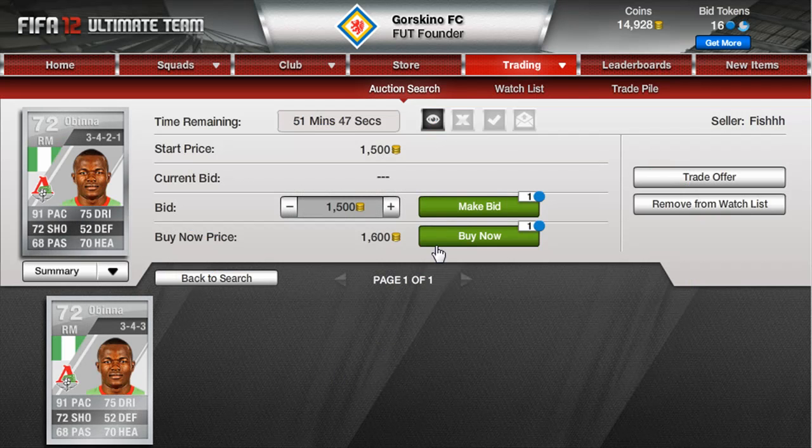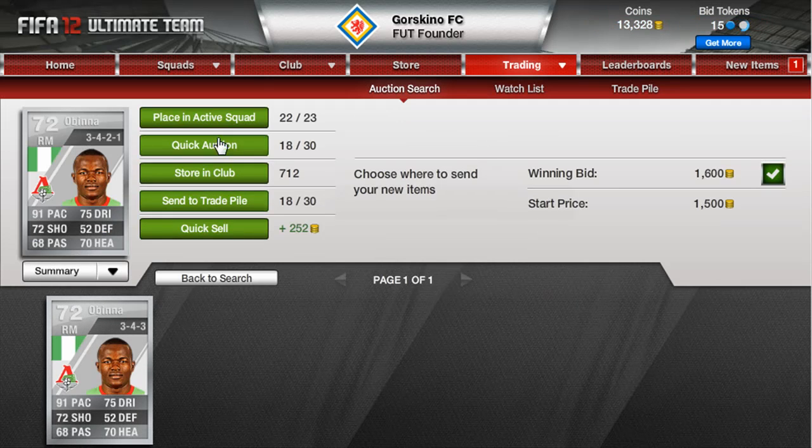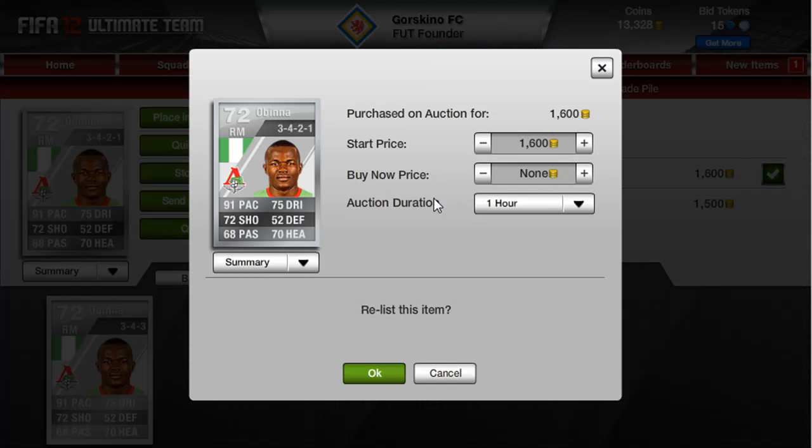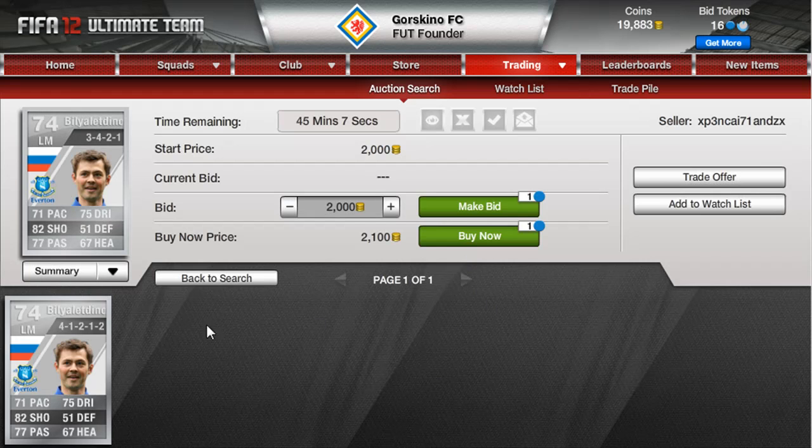Welcome to another episode. This one is going to be about buying and selling players that I've bought through buy nows. 1600 coins is worth around three, so let's buy that and put it into trade — actually I'll do a quick auction at two nine. I'm going to keep searching and hopefully find someone.